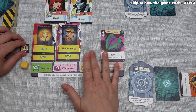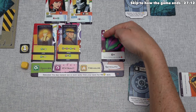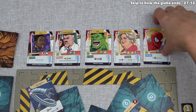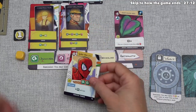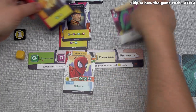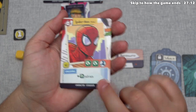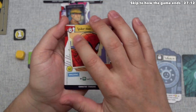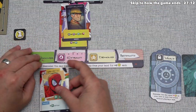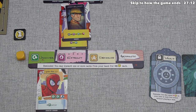Now Yellow may recruit. They have two uncover, two extract, and one Earth Artifact — that's going to be enough to recruit Spider-Man. They have to discard two uncovers and one Earth artifact. Spider-Man has an ongoing effect: they can do one uncover action every single turn. It's not worth any power, but that's going to increase their flexibility for the cards they can extract, because they can uncover one for free during each of their turns.